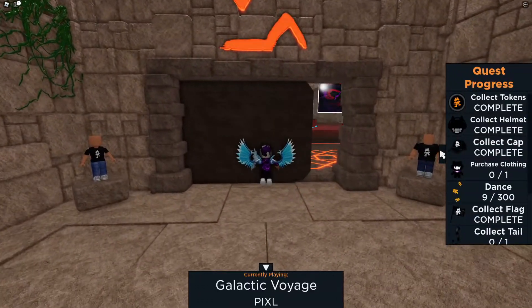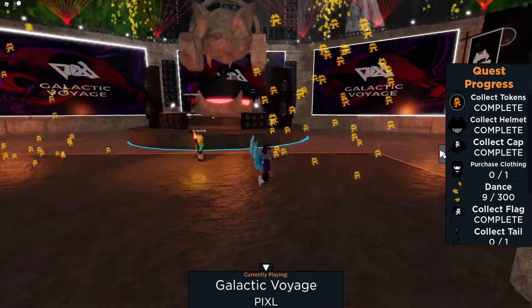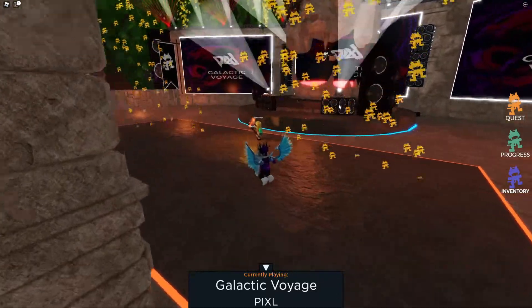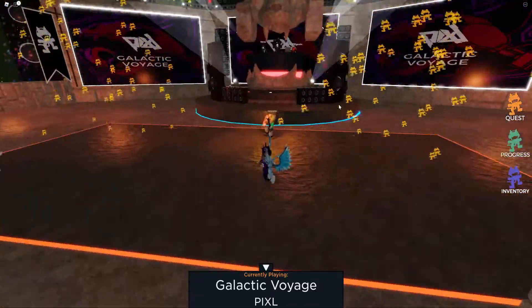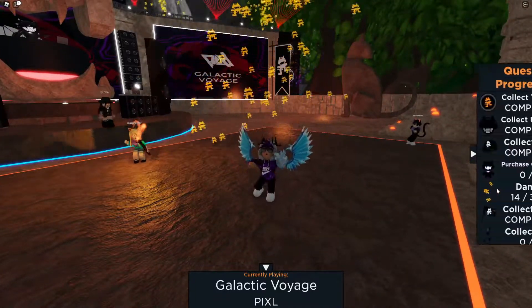You need to dance for 300 seconds, which is about 5 minutes. Simply go ahead and once you've walked on the stage, stay still for about 3 seconds and then you will start dancing. You can click on progress to track how far along you are.